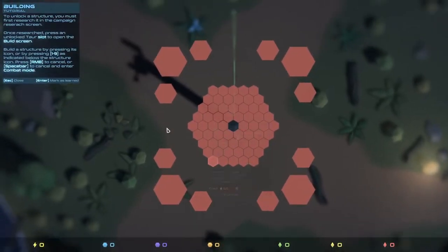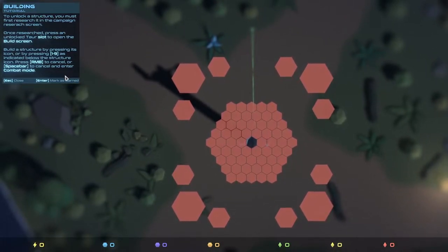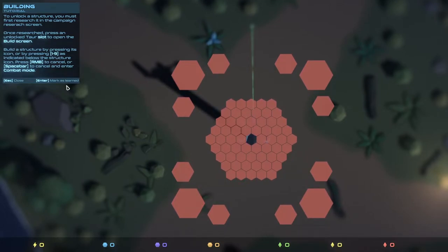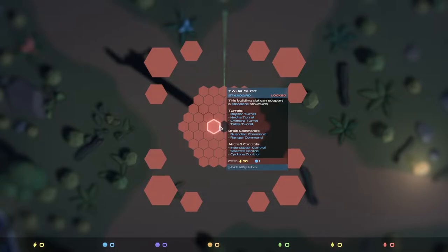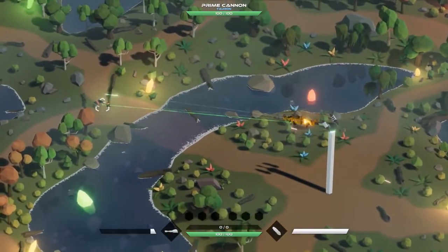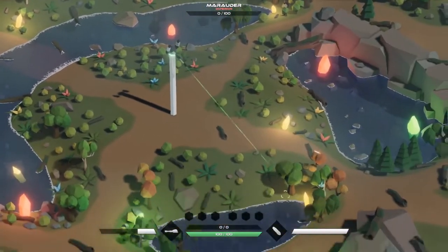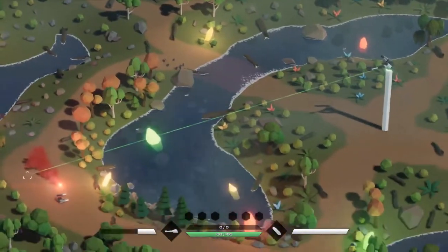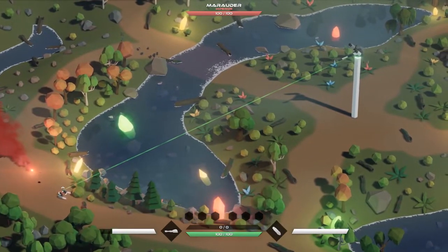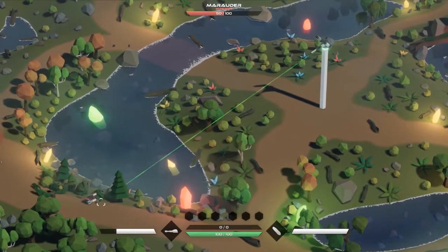What are we supposed to do? Building - to unlock a structure, you must first reach it in the campaign research screen. Once researched, press an unlocked core slot to open it. Build a structure by pressing its icon or pressing 1 through 9 as indicated. Press the right button to cancel, the space bar to cancel and enter combat mode. So we don't have any of these unlocked. The trees are getting in our way and our gun kind of sucks.